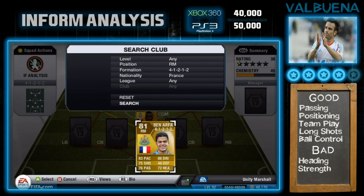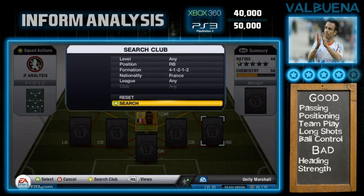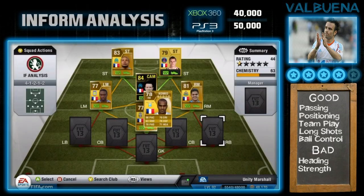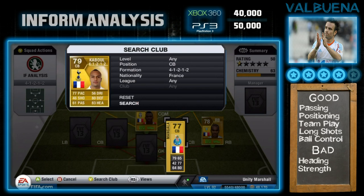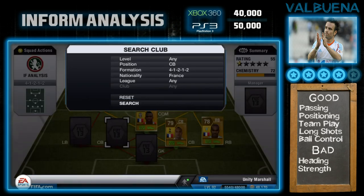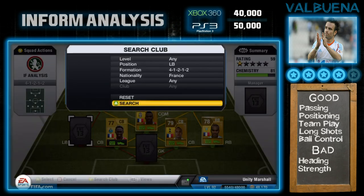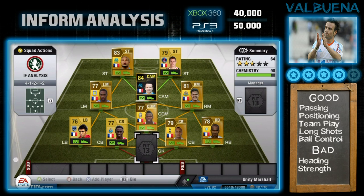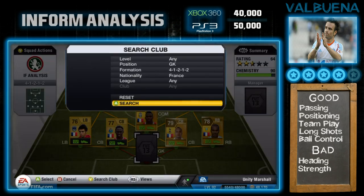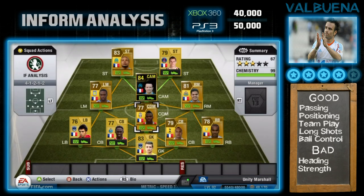We have Pogba in at CDM — that guy is an absolute tank, great prospect for France. We've got Hatem Ben Arfa, the French Messi, on the right. Konko from Lazio is in at right back. Kaboul and Mangala will be the two centre backs — Mangala has a Team of the Season card apparently. In at left back we have Tremolinas, the Bordeaux left back, and finally the keeper Cedric Carrasso, rated very highly as a non-rare goalkeeper.